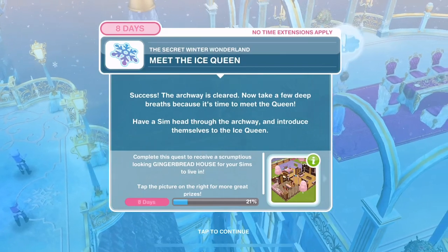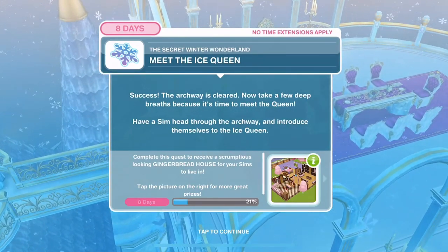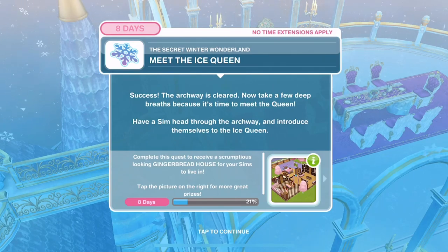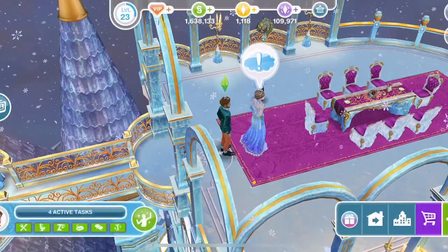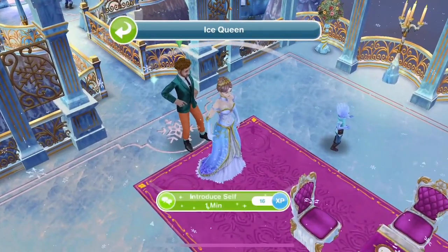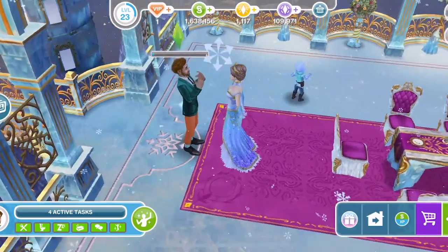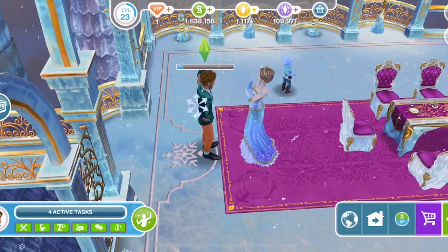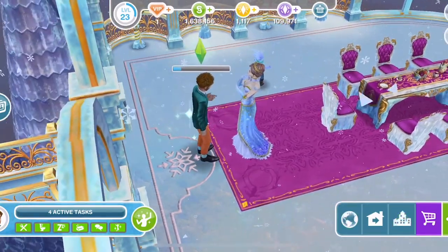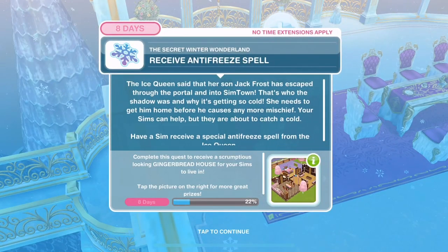Meet the ice queen! Success - the archway is cleared. Now take a few deep breaths because it's time to meet the queen. Have a Sim head through the archway and introduce themselves to the ice queen. Introduce self for one minute. The ice queen pops up in quests every now and again.